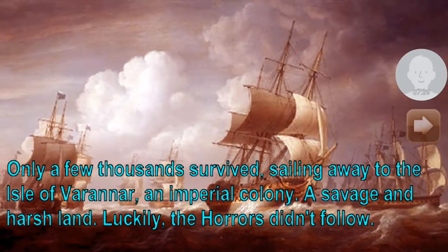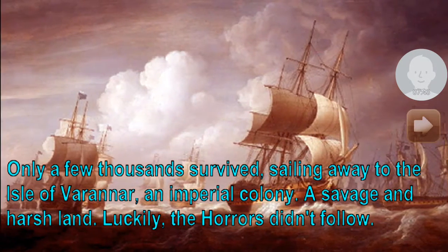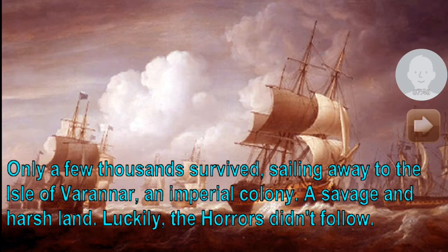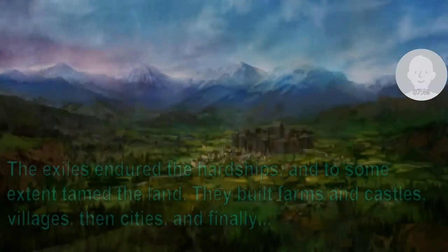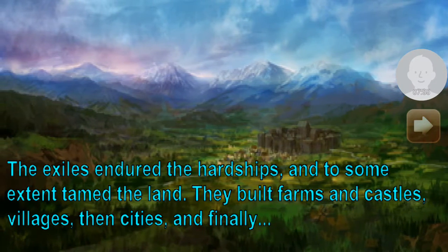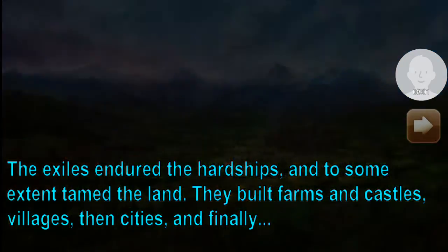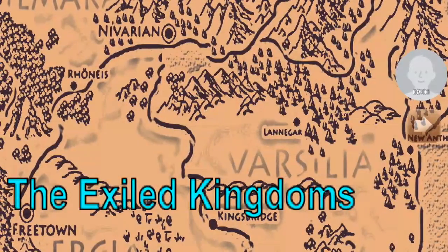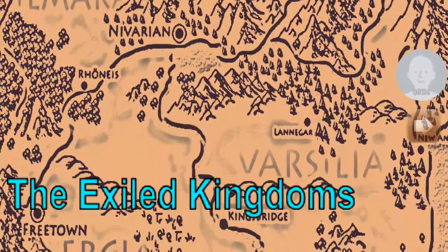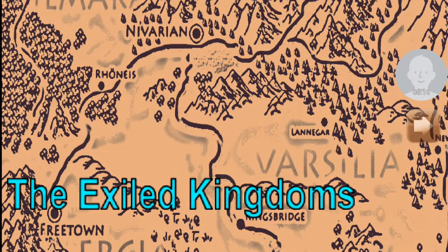Legends are not clear about what the horrors were or what they looked like. But in just a few weeks the empire was overrun, despite all its might. Only a few thousand survived, sailing away to the Isle of Varinar — an imperial colony, a savage and harsh land. Luckily, the horrors didn't follow. So the exiles endured the hardships and to some extent tamed the land. They built farms and castles, villages and cities, and finally the Exiled Kingdoms were born into this world of darkness and hardship.